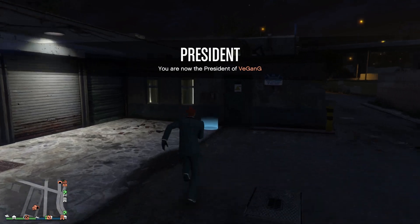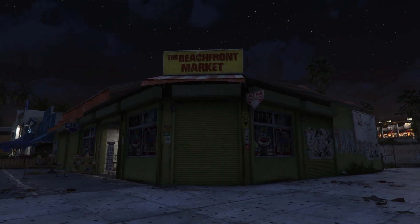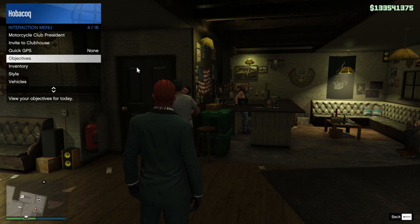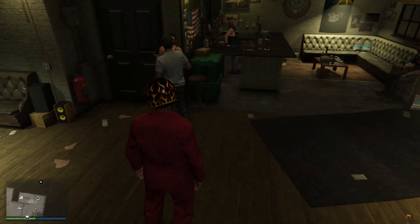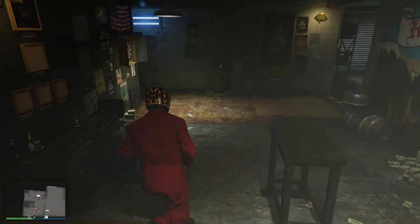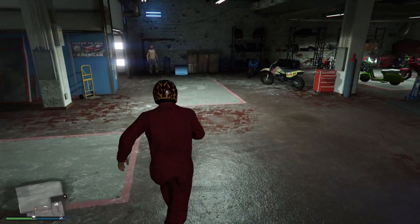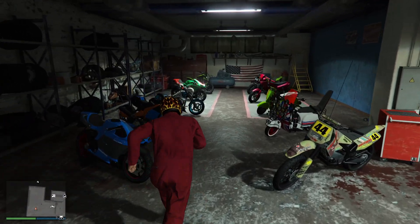But what else does it offer? Well you've got the businesses, but this is the clubhouse. It gives you a bit of immersion into your biker club. I should have probably put on some biker style uniform — let's do that now with the style option. You can buy drinks at the bar, play darts, and also purchase the upgrade for the biker workshop, where you can upgrade motorbikes.